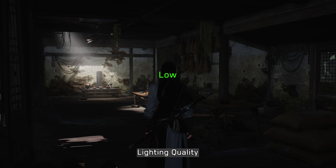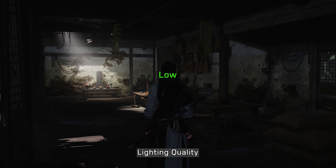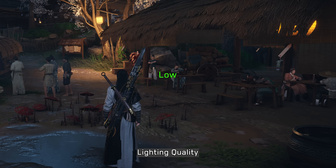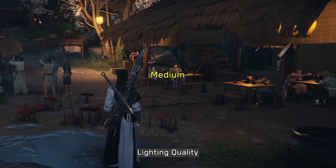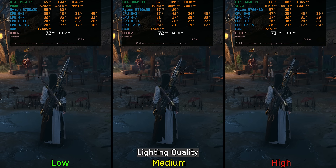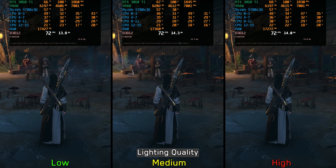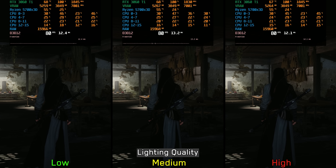Let's move on to Lighting Quality, which affects the complexity of dynamic lights and how they interact with nearby surfaces. On Medium and High, sunlight bounces into walls and roofs, whereas on Low that indirect lighting is missing. Similarly, a candle's light is completely absent on Low but properly illuminates the area on Medium and High. I tested this across multiple scenes and couldn't measure any noticeable performance impact, so I recommend using Medium or High.